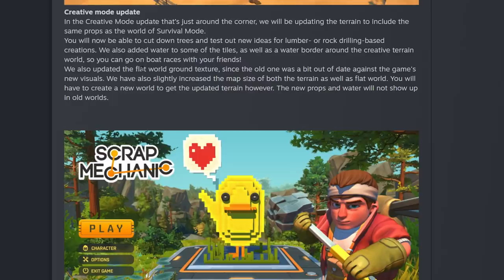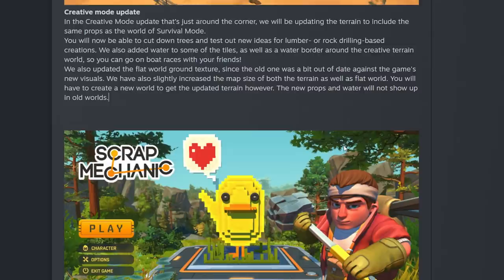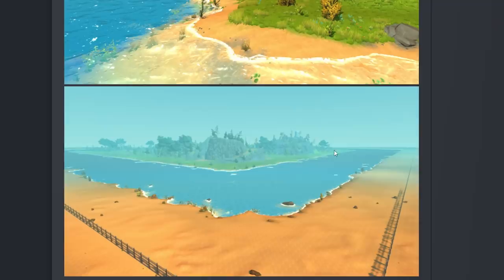We always use the green flat world — just spawned with trees around the outside and a basic tree tile, using the green section in the middle for flat builds. If the flat world's been improved, I might have to start using that again. They say they've slightly increased the map size of both the terrain and flat world. You have to create a new world to get the updated terrain. We create new creative worlds pretty much all the time anyway, so that's not really a big deal.